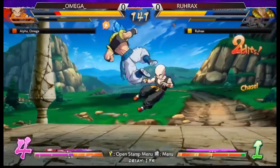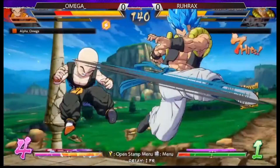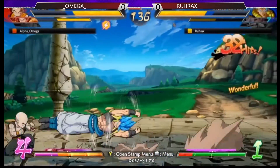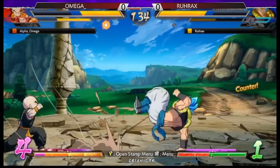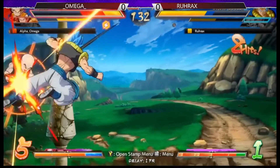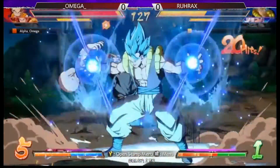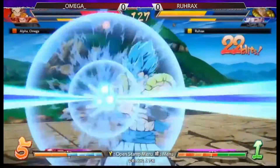We're gonna try to feel each other out right now. Nice — connects with a super dash. Check to get him. Tries to sneak in a 2M, able to beat it. Back dashes into 2M. Are we still on game one? Yes, game one right now.